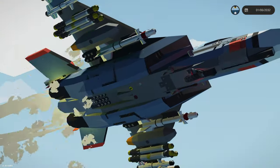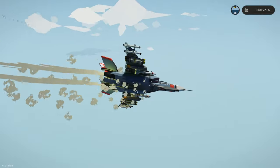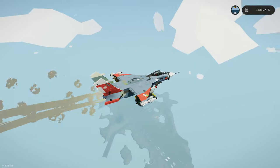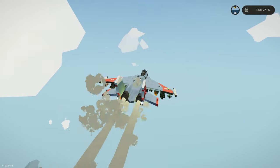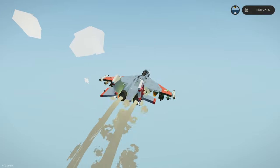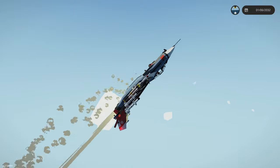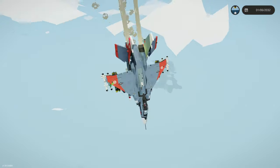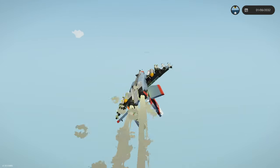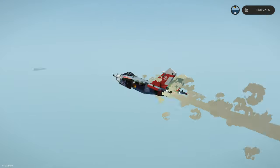Unfortunately, on takeoff we've actually managed to damage our front landing gear, but that's okay. Now showing you guys how agile this thing actually is, let's go ahead and do a bit of a barrel roll. Three, two, one, go. Whee! There we go, that was pretty cool. Let's do a loop. Honestly, it turns very quickly. It rolls even quicker. Not terribly fast, not crazy, but definitely stable, which is lovely.